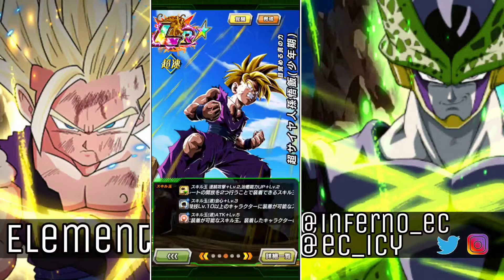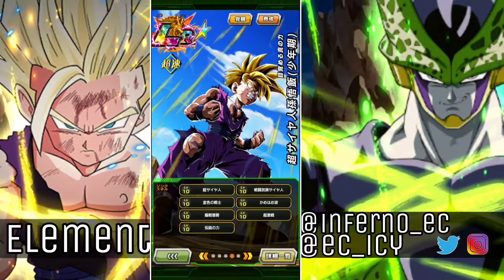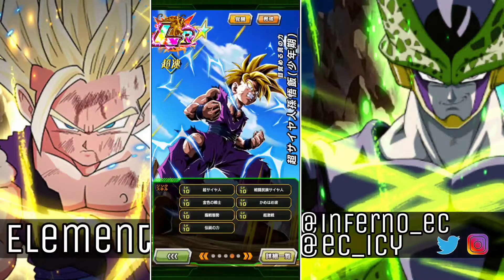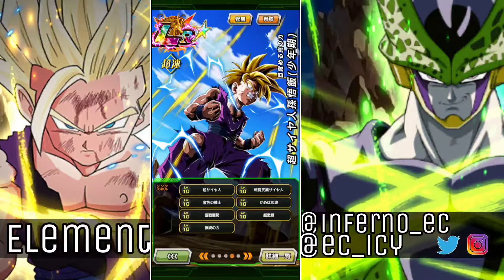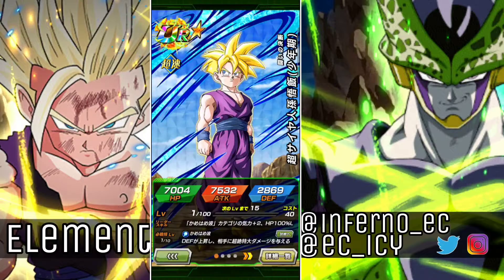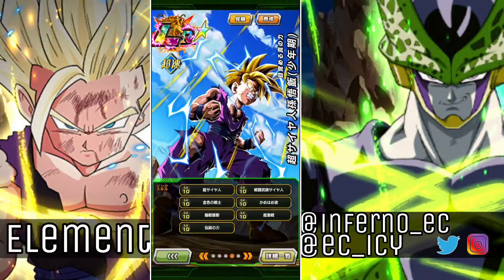We are going to be doing a full level 10 link showcase of him. I had this Gohan linked up probably about 5 or 6s just because I used him a lot. I ended up actually rainbowing him on the UI Goku banner - when I was trying to get UI, I pulled this Gohan so many times. I actually have a copy I'm going to put into a TUR and start rainbowing, because I pulled 5 copies of AJL R Gohan on this banner alone.